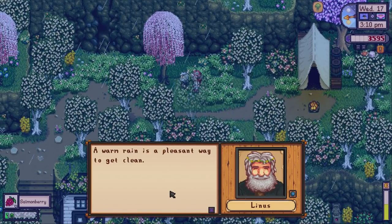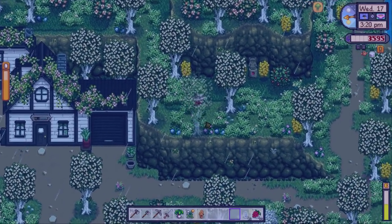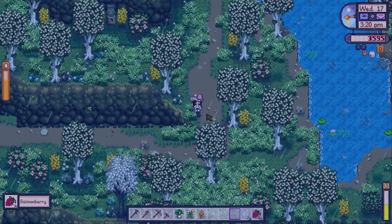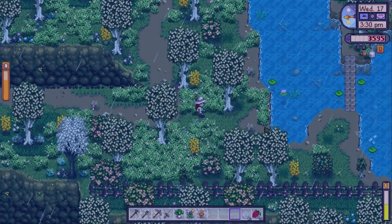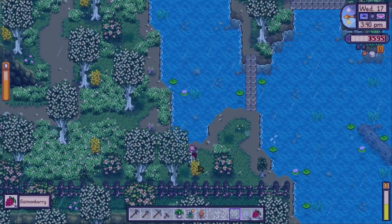A morel mushroom - hiding away there, it's pretty hard to see with all these flowers. Here's Linus - a warm rain, a pleasant way to get clean. He loves it when it rains, a free shower for him. Just seen Sebastian leave the house but I'm not going to talk to him today because we want to go to the mines after I get these salmon berries.